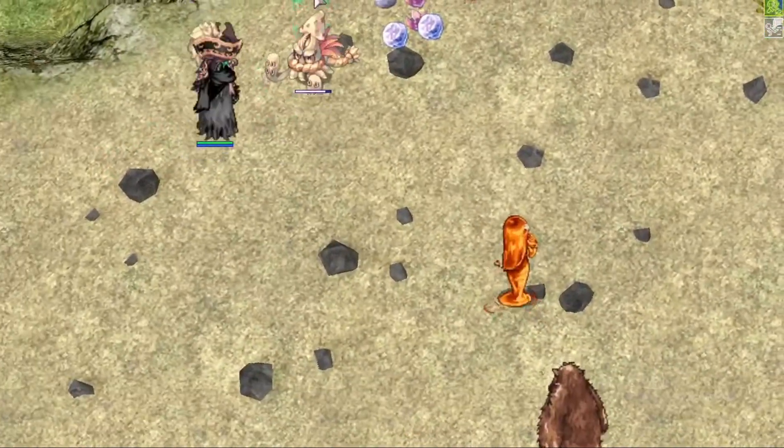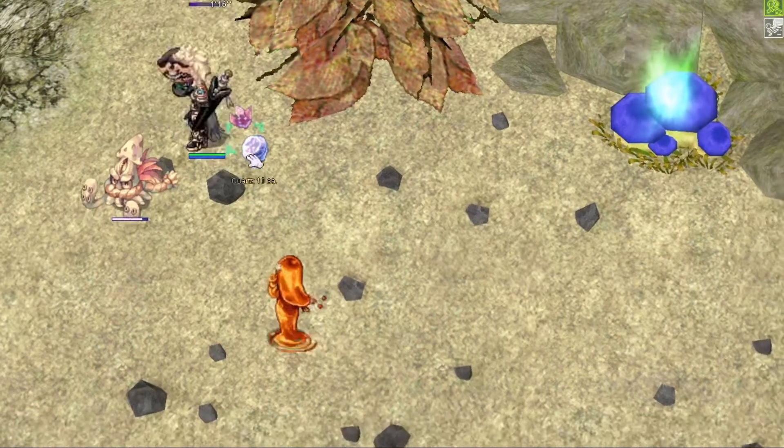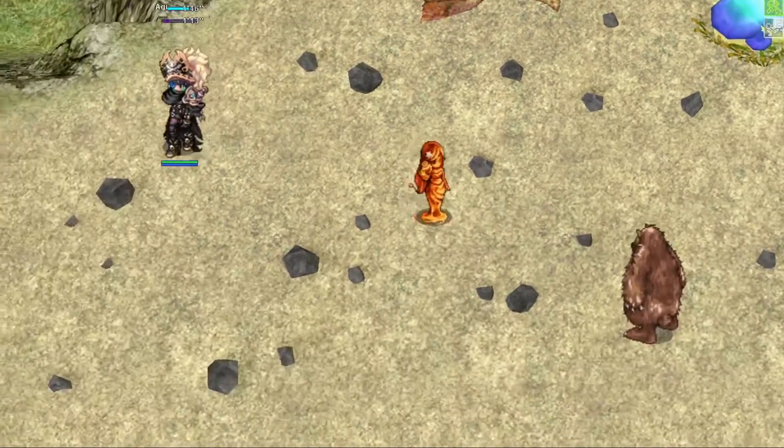There are 3 different nodes around the Savage Coast: Aqua Stone, Flamestone, and Dragonstone. Mining at a node will give you ores of that type.